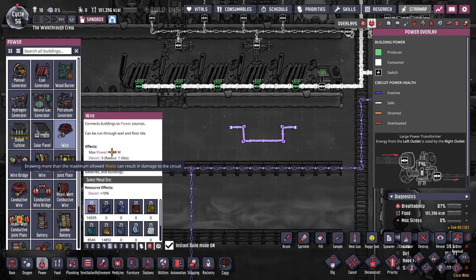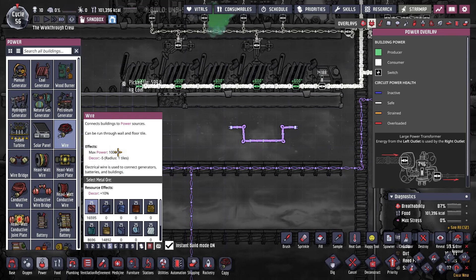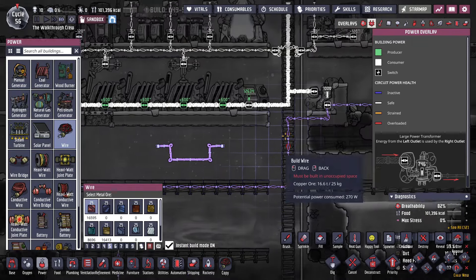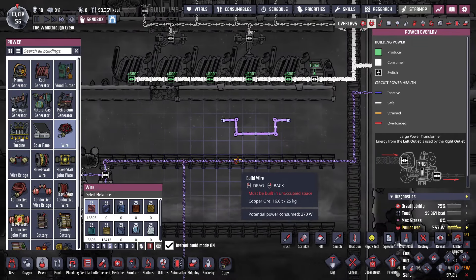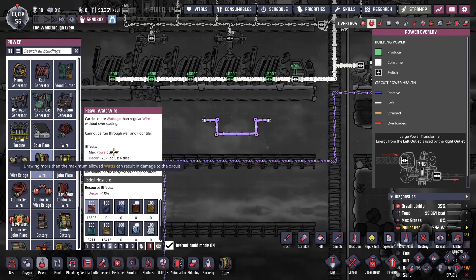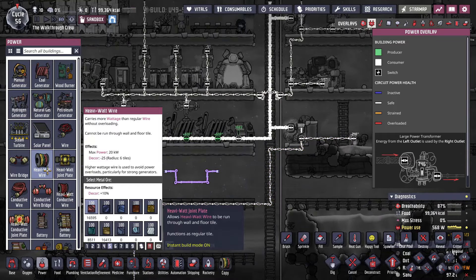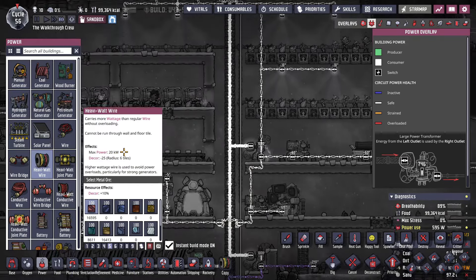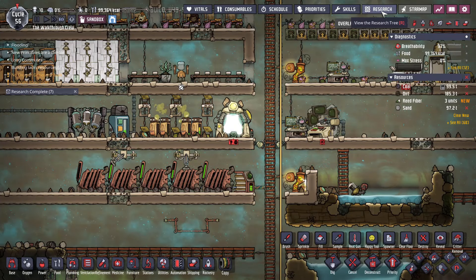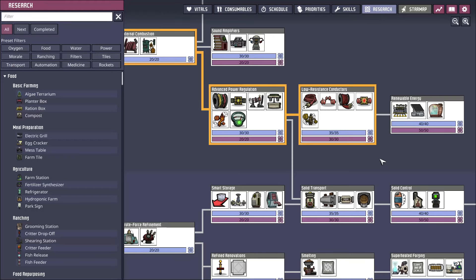If you look at each wire, it says how much power it can sustain before it starts having problems. The base wire is only 1,000 watts on one line, which you'll want to keep track of. The conductive wire is double that at 2,000 watts, and this is actually a lot bigger than you really think. The heavy watt wire is 20,000 watts. I've never had to go past this, but if you were running a base with an insane amount of power demands, there's even one more bigger version called the heavy watt conductive wire.